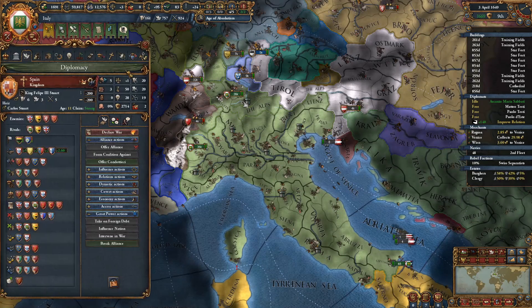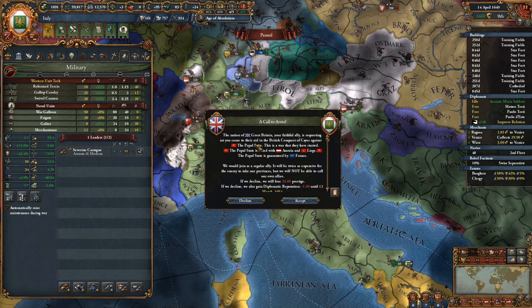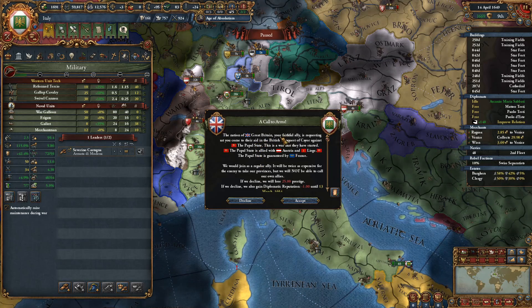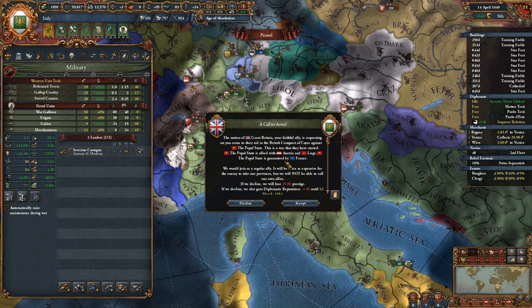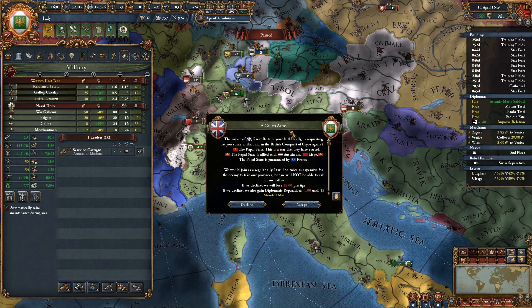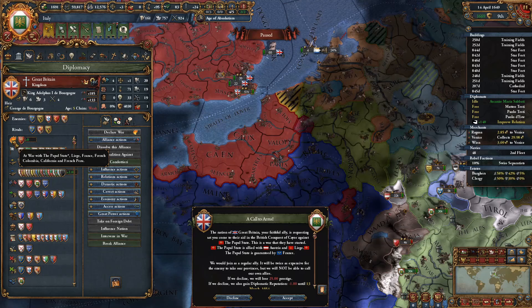Let me check the land force limiter. Great Britain is requesting our aid in a war against the Papal State — Great Austria, Liège. And the Papal State is guaranteed by France. Now that's interesting to see who all joins.